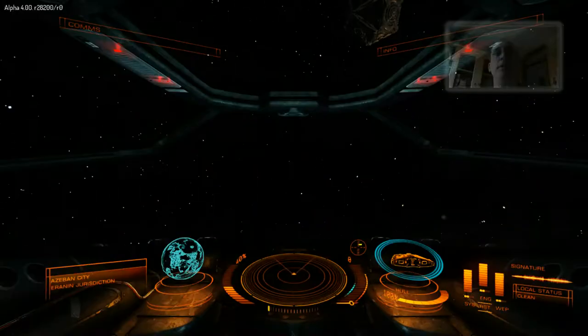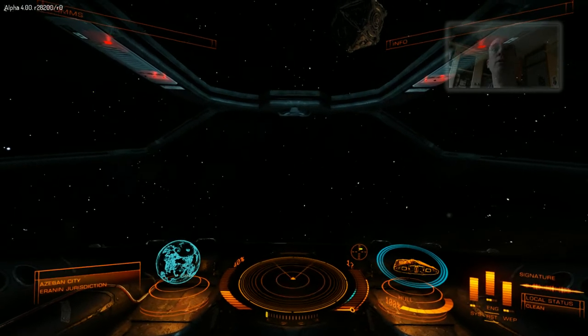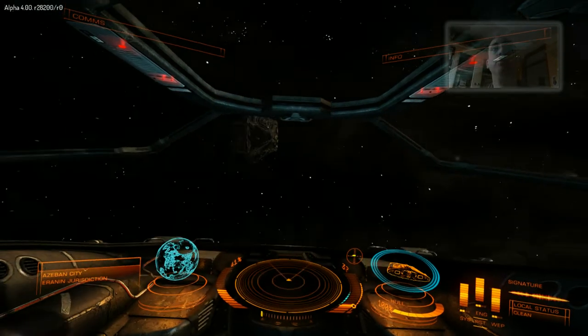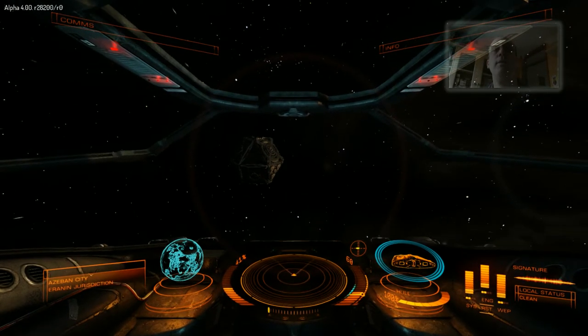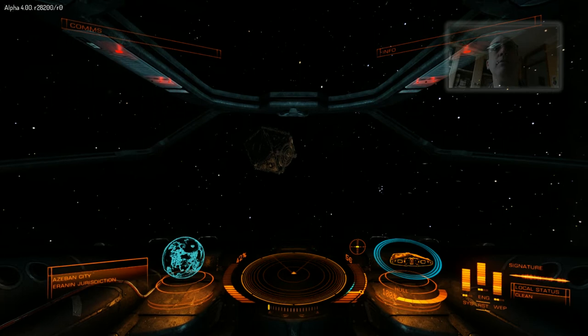Welcome back to Commander Speedy's channel. I've returned to Alphabet 4 testing. After my last video where I demonstrated the star map and a super cruise jump, unfortunately the game crashed. But it appears I ended up close to the space station, and in fact there seems to be some bug going on because it seems a bit jittery.